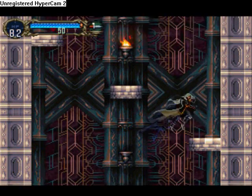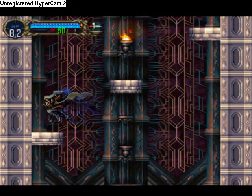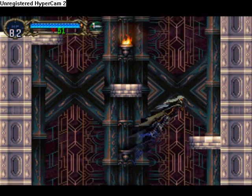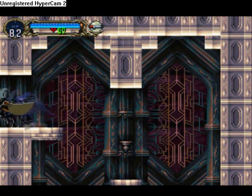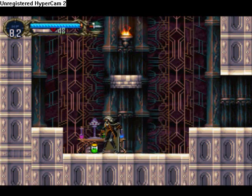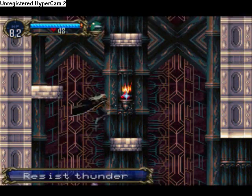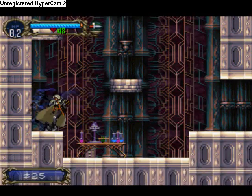Right here we have our first sub weapon — the dagger. It only costs one heart to use. Other weapons cost more, generally, but they also do more damage. For now these will work. We have a resist thunder, which is a use item. Honestly, I don't use a lot of use items at all.